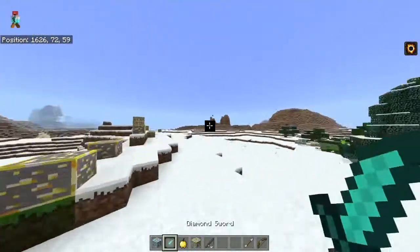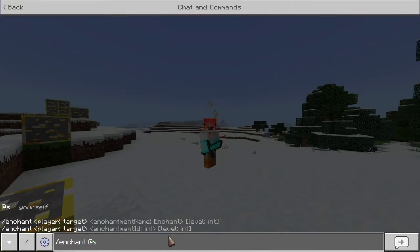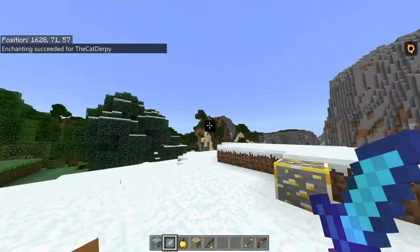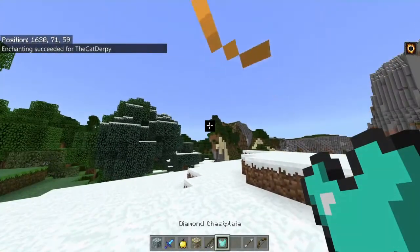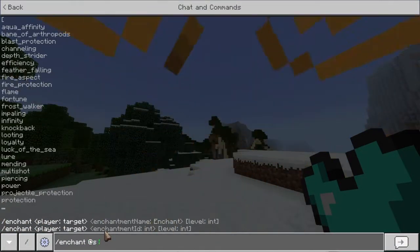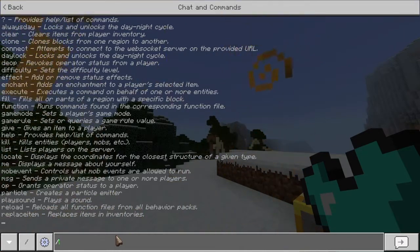So yeah, this is Wispus Lovely Jubbly pack. I'm gonna enchant this real quick and make it Sharpness 5. Normal enchants. How about a diamond chestplate? The blocks look different though — diamond chestplate is probably the same.